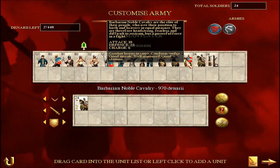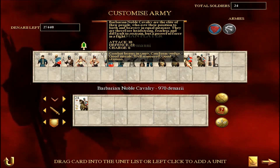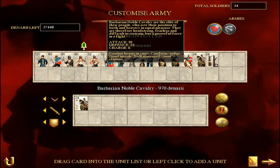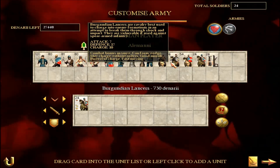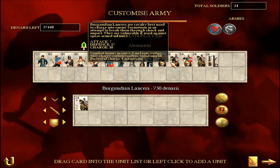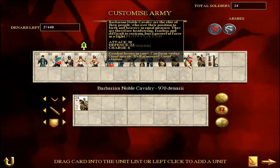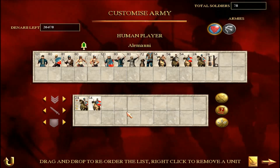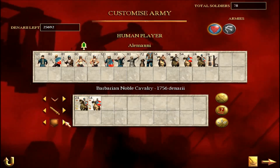Or you've got the Barbarian Noble Cavalry. They've only got a charge bonus of 6, but look at their defense: 22. With a Gold Shield that takes them up to 25 defense, so you could actually leave them in melee and they still do quite well. It's whichever suits your style of play. With only 17 defense on the Burgundian Lancers, I'm going to go for the Barbarian Noble Cavalry here. I've put a Gold Shield and Gold Attack on them. Remember, 6 cavalry max for most units — only the Huns have got an 8 cavalry max.